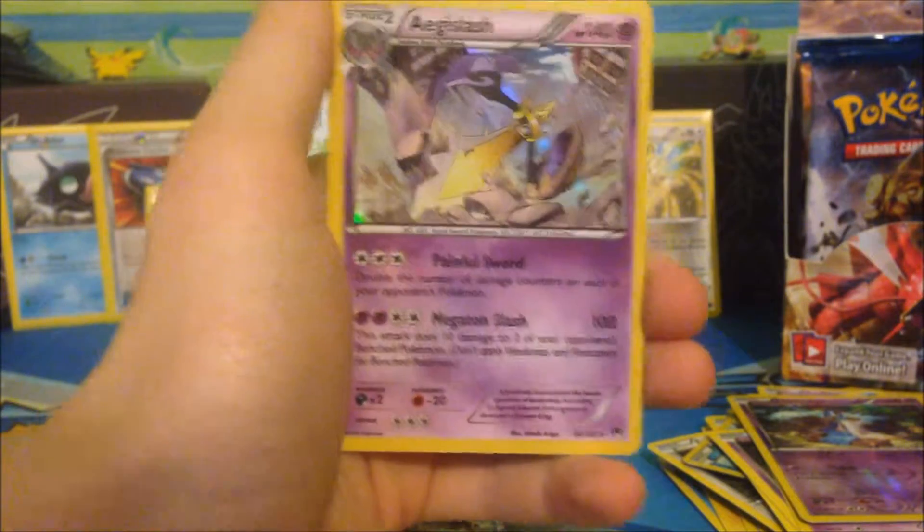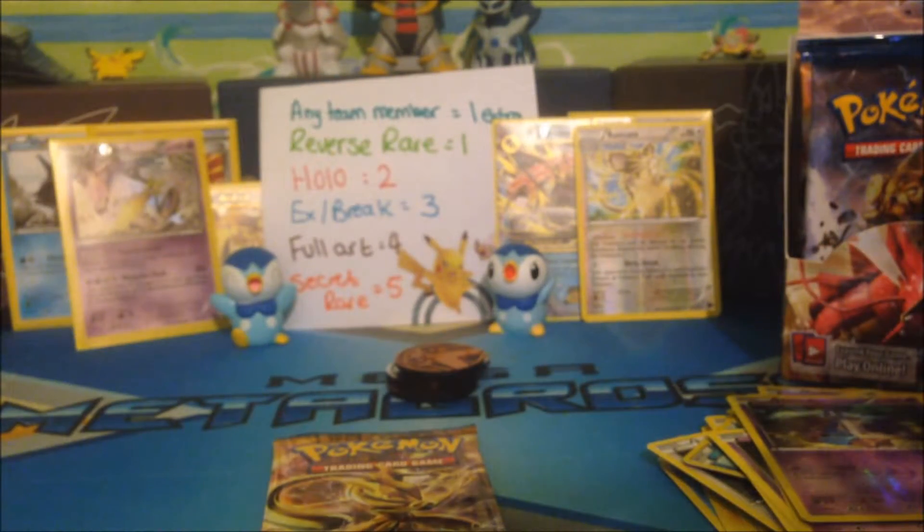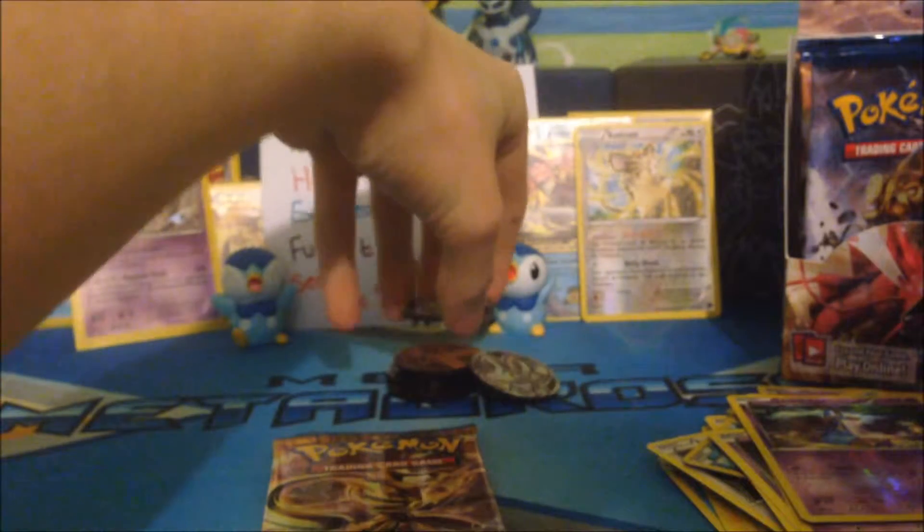And an Aegislash Holo. So that is another 2 points to add to our 4 that we've already got in this part, and that puts us on 6 with 1 pack to go. We'll put another 2 coins there.